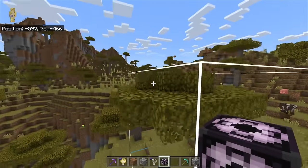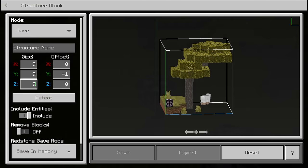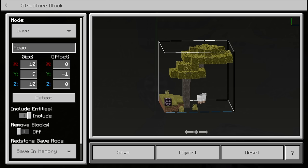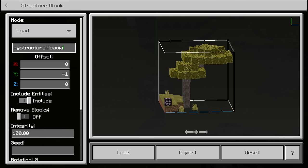Now you can see I've got basically the entire tree inside this box. We'll make it 10 by 10 on the X and Z — I've got the entire tree in the box. Now what I can do is save this as 'acacia tree'. A tree is probably a bad example of what to do this with, but we can save this in memory just like that. And now if we load my structure 'acacia', we load it maybe 100 blocks away from here — let's see if we can do that.